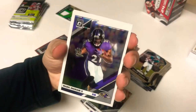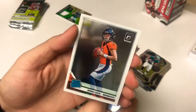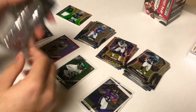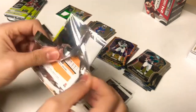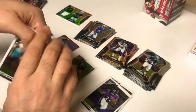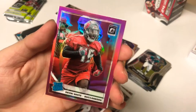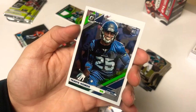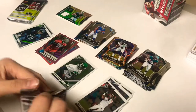Nice card of Mark Ingram to start it out, Stafford, Tariq Cohen, and Drew Lock rated rookie — not too bad, looks good. Next pack: James Winston, Gary and Conley, and Devin White pink rated rookie. These are pretty sick looking cards. Nothing too special, but nice cards. And Travis Homer rookie. All right.